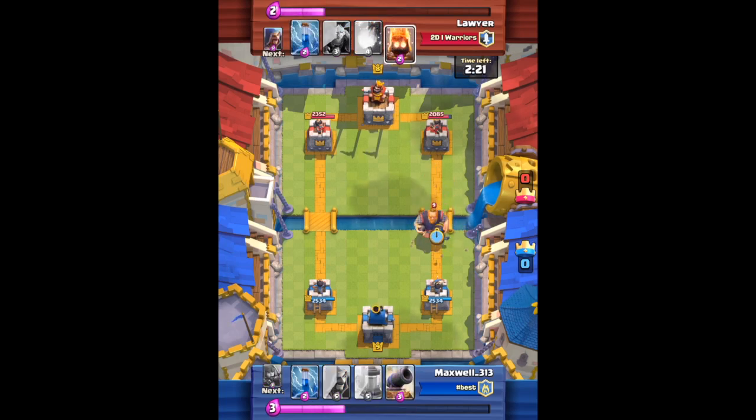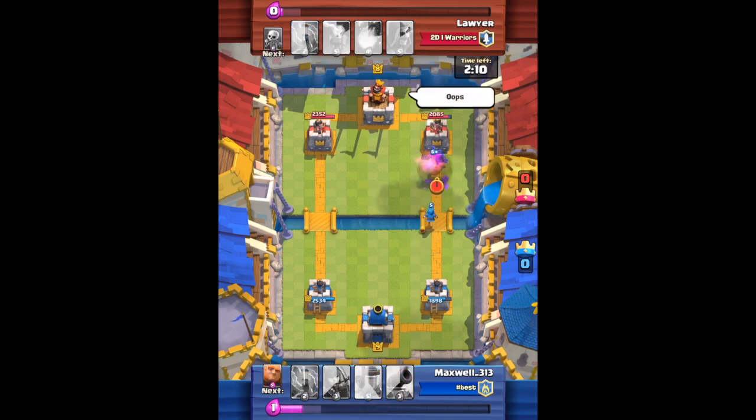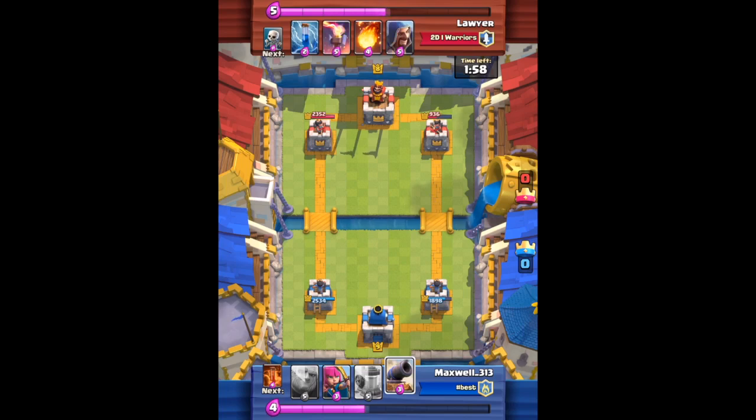It's not worth committing any more Elixir to kill that royal giant. Just gonna try the counter push, and the Mini Pekka is gonna get a hit in — that's huge whenever your Mini Pekka can get a hit in. It does a lot of damage obviously. At this point we've kind of recovered a little bit from that early disadvantage and it's not looking too bad. He's also playing slow and we're pretty even on Elixir, so I'm gonna play the Elixir pump. He's gonna decide to fireball it — it's an okay play, not the greatest.